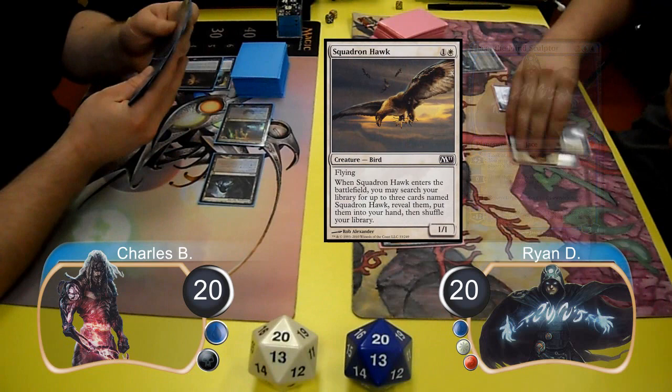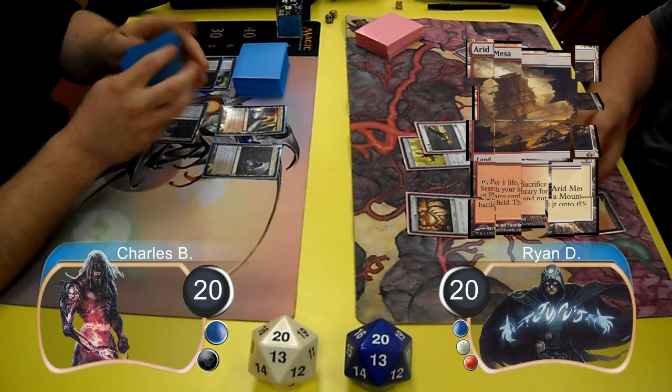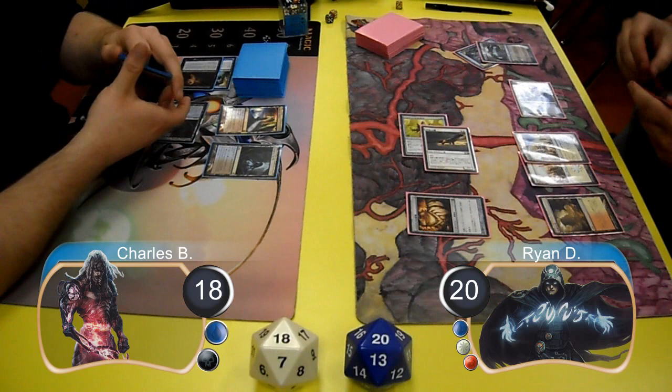For Ryan's next turn, he cast a Squadron Hawk along with the Sylvok Lifestaff and then searched for two more Squadron Hawks. Charles laid down another Tar Pit and then passed the turn. Ryan equipped his Life Staff to his Hawk, laid down an Arid Mesa, attacked with the Hawk for two taking Charles down to 18, and post-combat put a second Hawk into play.